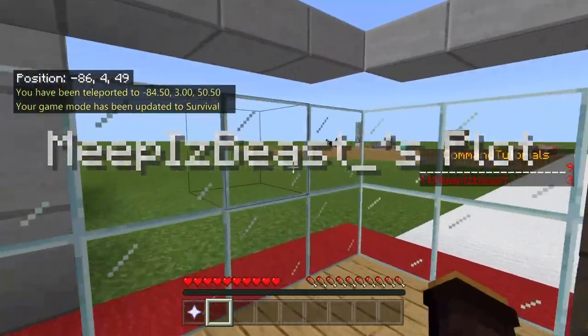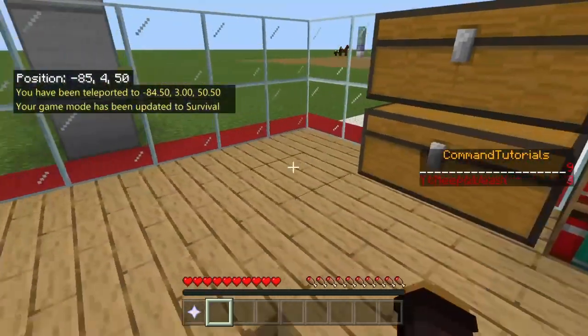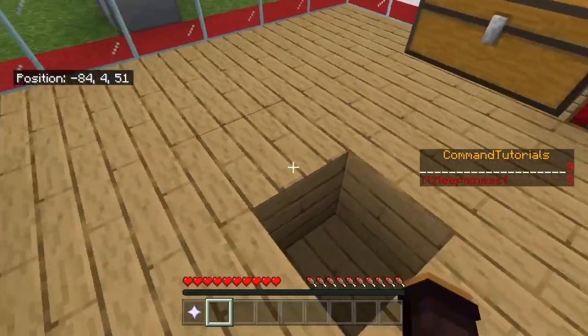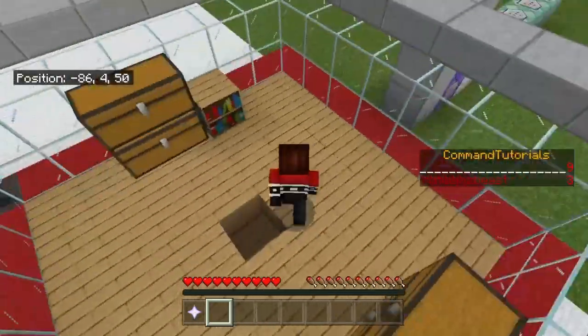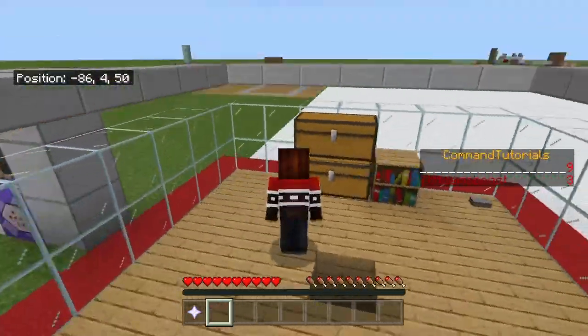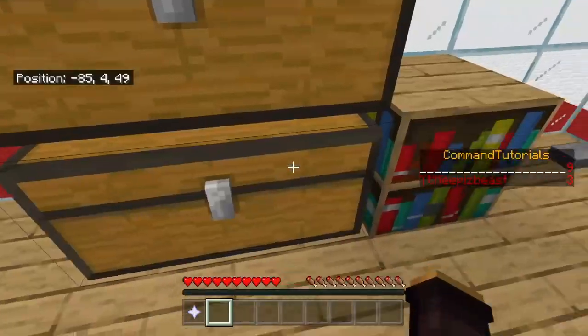These glass blocks will obviously be barrier blocks on your server, so players can't get through and can't break them. It's also going to update their game mode to survival so they can break stuff in their plot. You might want to put bedrock down below just to make sure they can't escape in survival and go break things.